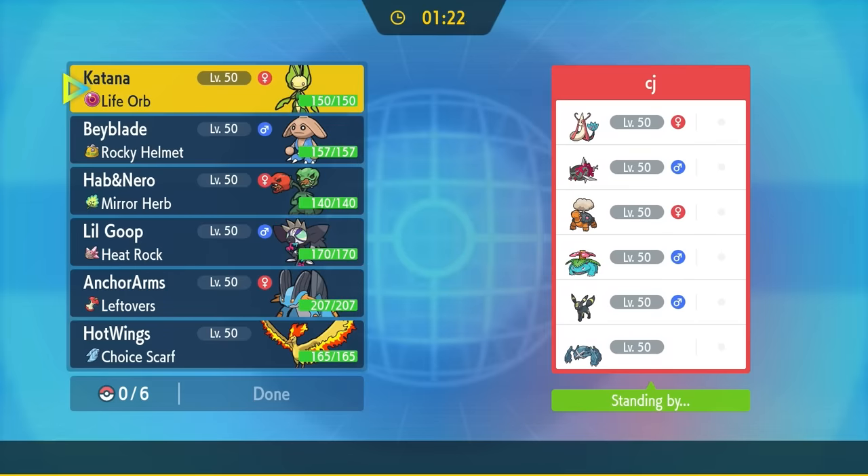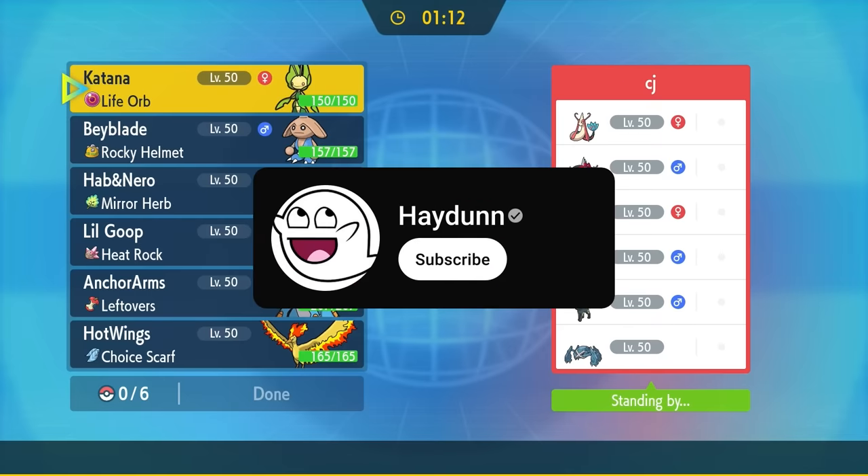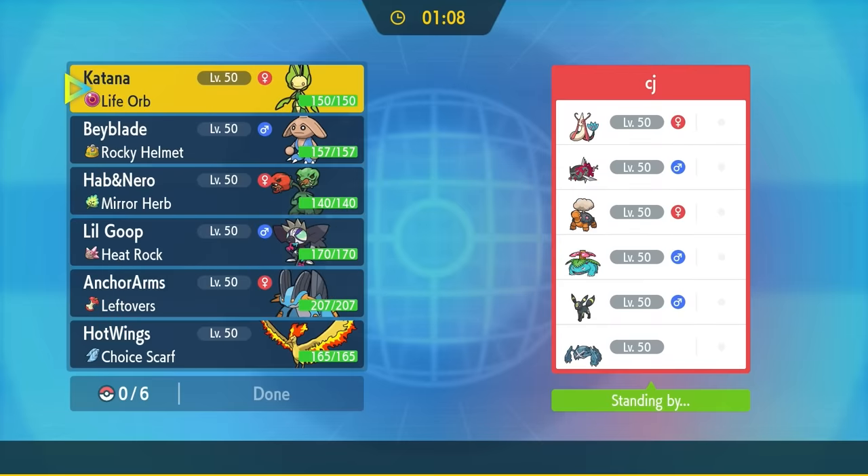Sometimes all you need is three things: two bell peppers and some sun. Scovillain is a very overlooked Pokémon, and for good reason — it really feels like it's a middle evolution that just doesn't evolve again. But this thing definitely still has some fun shenanigans it can do, and if you're into that, definitely consider hitting that subscribe button. My goal is to hit 400K, and I'd love for you to be part of the journey.